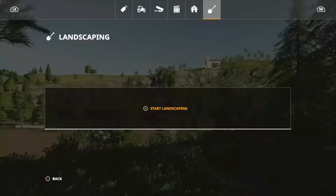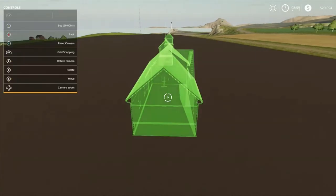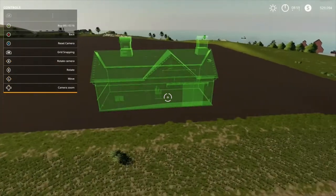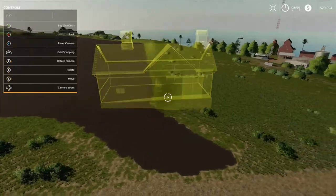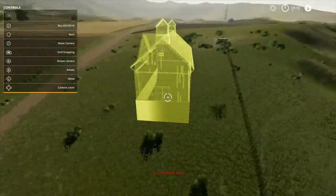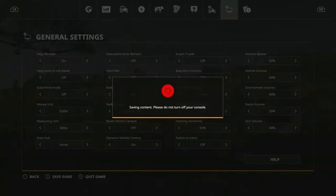I wanted to show you some stuff with grid snapping and placeables. If you hold up the right bumper it puts you to the nearest grid that the building will fit in. You can see the bottom of the building is actually going to require the land to be raised to make it flat — it won't even let you place it here. Look at how much grade would need to be fixed to place the building — that's exactly why we do this flattening work to begin with.